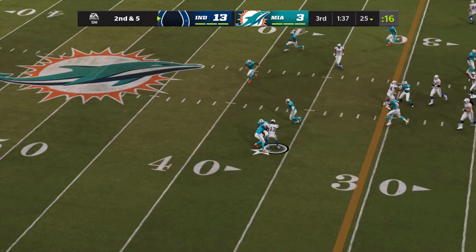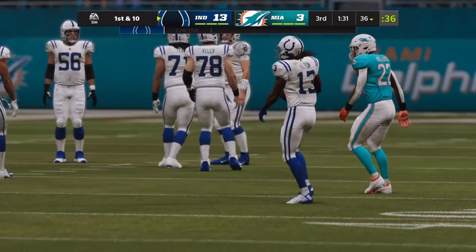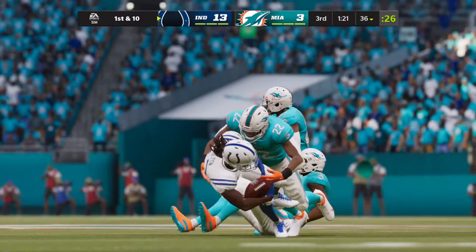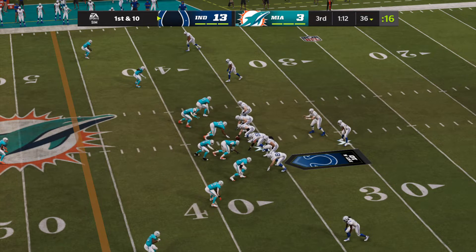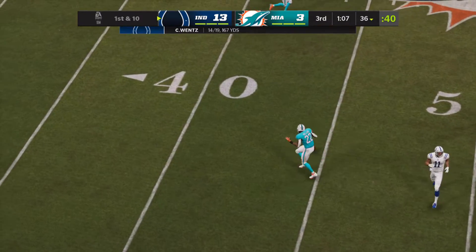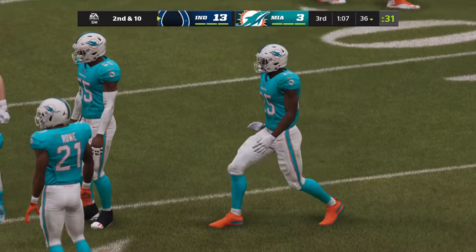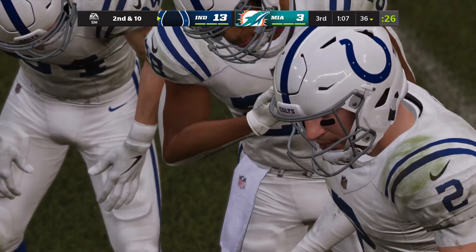Wentz throws, finding Hilton on his slant, and he's taken down but able to slip across the 35. That was a nicely run slant route — the receiver tries to make the defender think he's going upfield for a deeper route, then breaks it off after about three to four steps and cuts towards the middle of the field, using his body to keep the defender away from the football. Nearly an interception but it's incomplete. He's got to be careful not to force anything into coverage — there weren't really any throwing lanes, but he's got second and third down to fall back on.